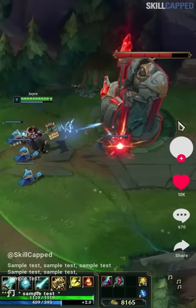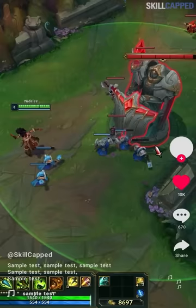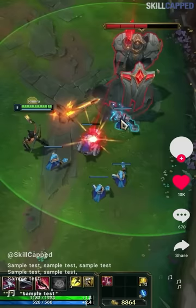Ranged champions also deal 17% less damage to towers, so if you're playing someone like Jayce, Nidalee, or Elise who can swap from ranged to melee, always go melee when hard pushing. This trick does not work with Samira though, as even when you're in melee, the game counts her as ranged.